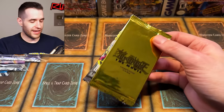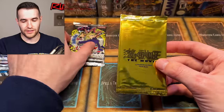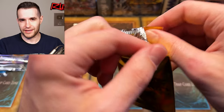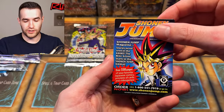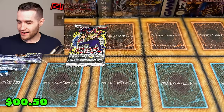2004 — I didn't have an original IOC, but I got a 2004 movie pack. We're going to try to get Blue-Eyes Shining Dragon. I've had good luck with these recently, so I'll probably get like a Water Pond or something. And — Water Pond! I called it. It's Water Pond time.